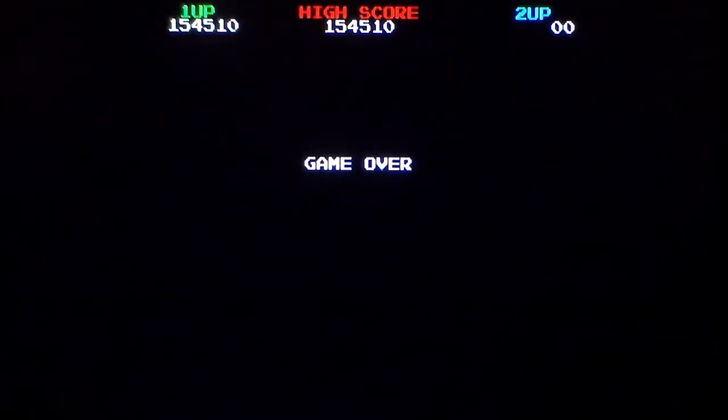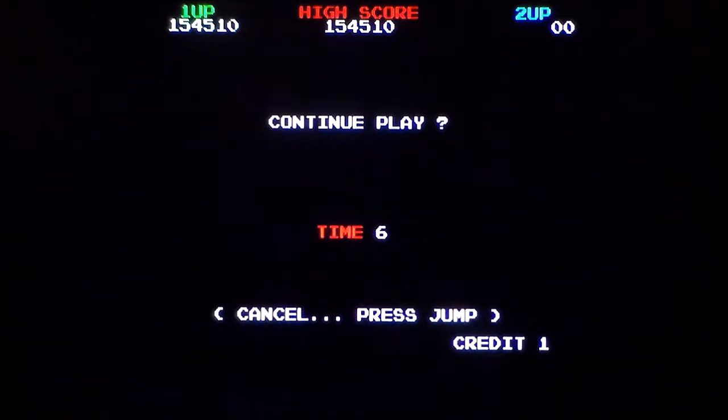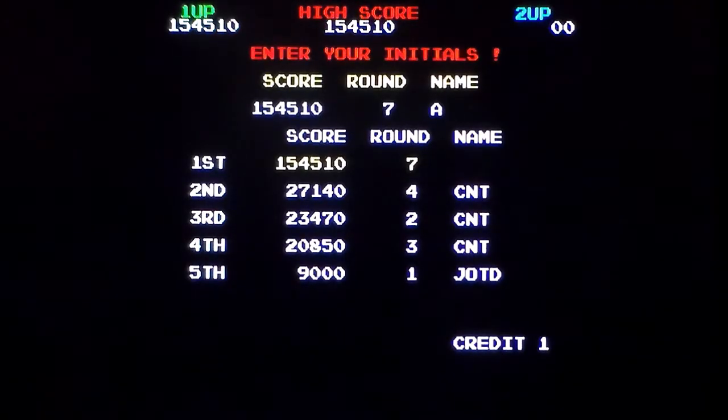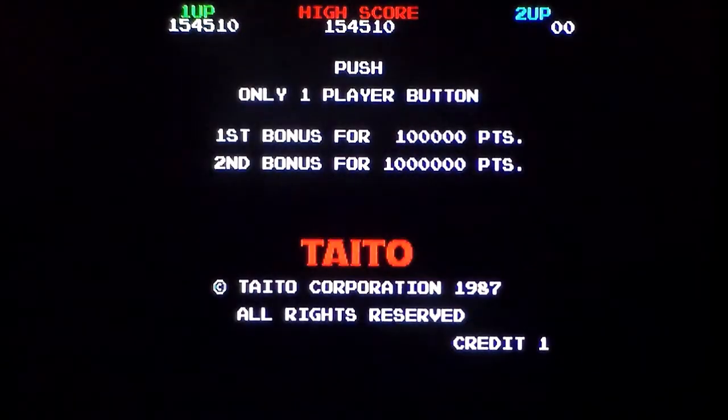Rainbow Islands on the Commodore Amiga, released by Ocean in 1990, developed by Craftgold — a conversion of the arcade machine released by Taito in 1987. It's a really, really nice port, but pretty much like every version of Rainbow Islands, I'm a bit shit at it. But hey, that doesn't mean you can't enjoy it just because you're a bit shit at it. I still had a credit there — bollocks. I'd love to know what you think, especially if you played this back in the day. And why do I have a nagging memory that this was included in one of the Ocean Amiga packs? Anyway, thank you very much for watching, and I'll see you later.